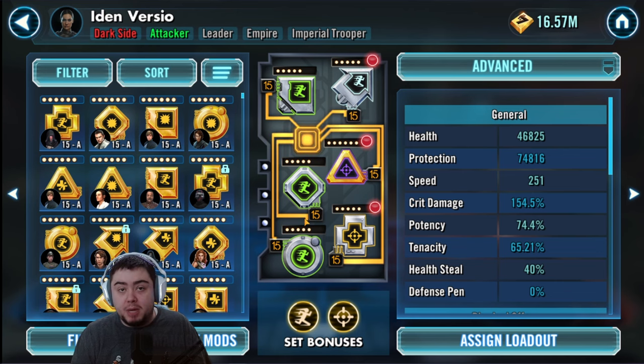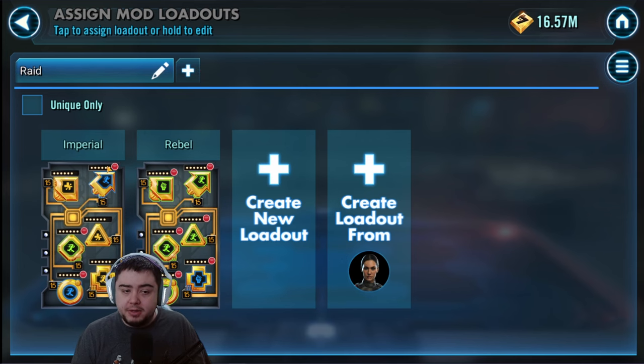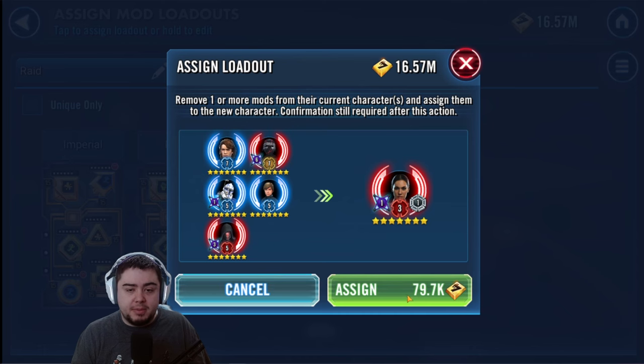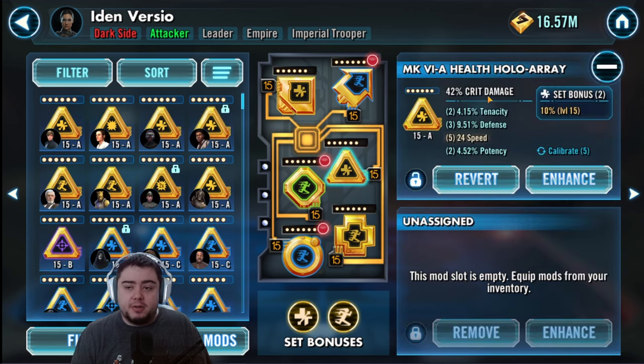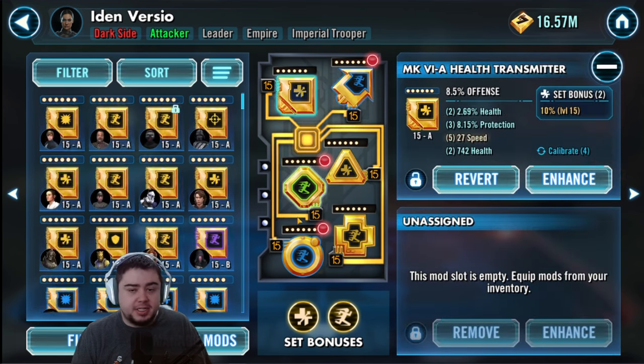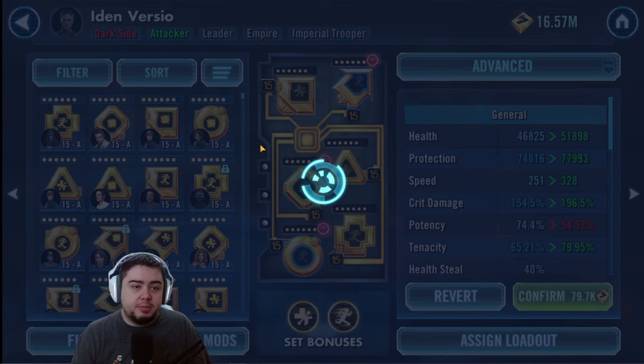Our goals with the mod loadout are basically as much speed as possible for our Imperial. If you can get mods from one character it'll make it easier to remod your roster afterwards, but you can make loadouts to remod them as well. What we're looking for is a crit damage triangle, offense, speed, and just as much speed as you can. The crit damage ups the overall damage you do in the raid and the speed lets you take turns more often. So apply that to your Imperial.